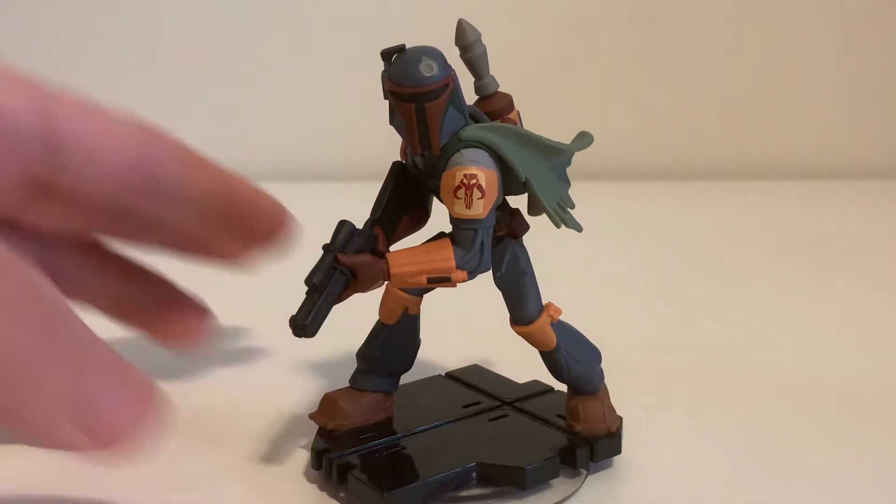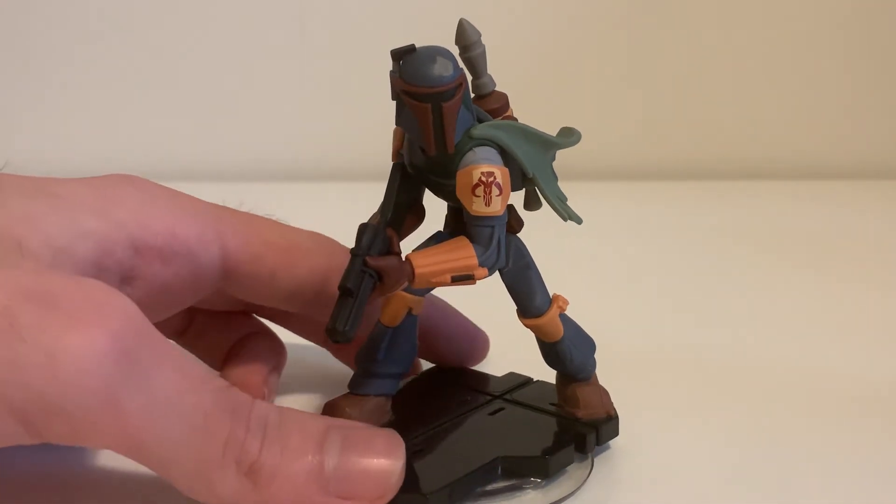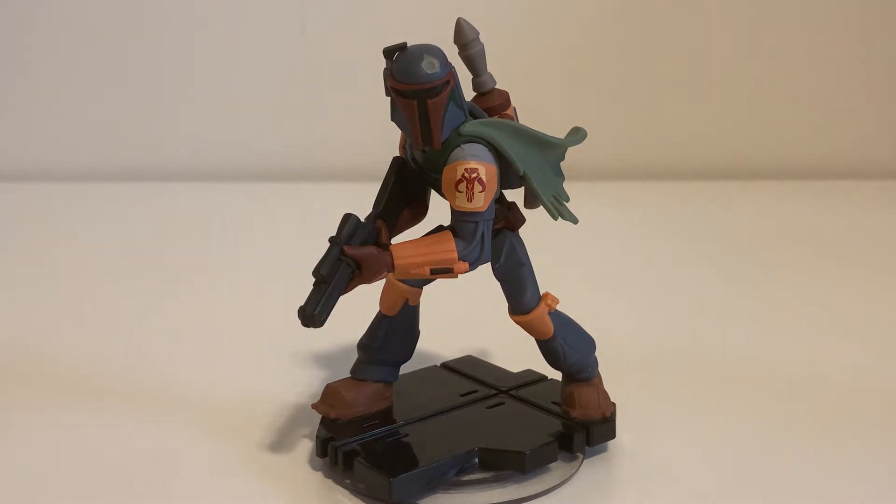Obviously it's kind of simple, because in Infinity the style is simplified. A lot of the characters are simple looking. I like that — it's charming, it's recognizable, but it's not over-detailed. You know who it is, you know it's Boba Fett. A lot of the details are here. He's not really weathered though — his armor isn't very scuffed up, which is fine. It's Disney Infinity, it's not gonna be the most accurate thing ever, which is fine. I like that.